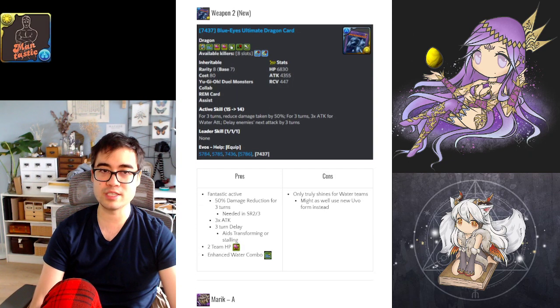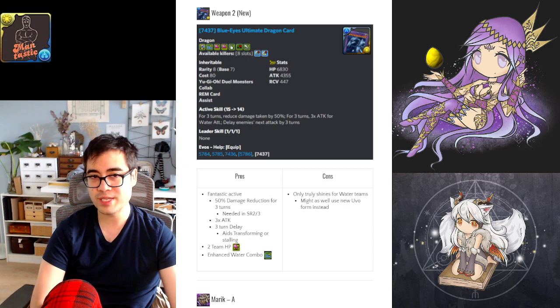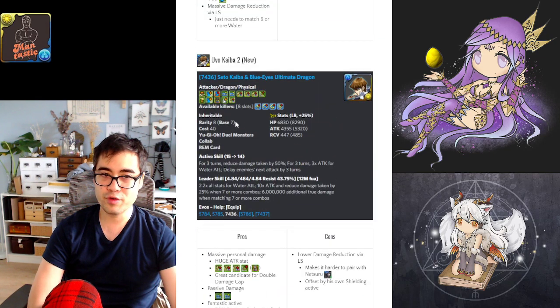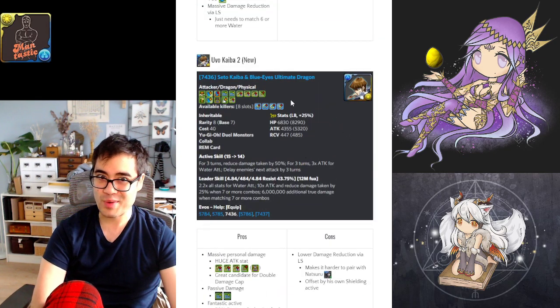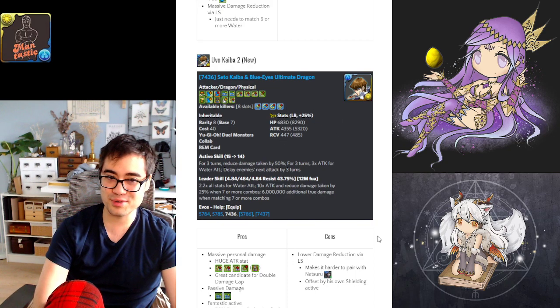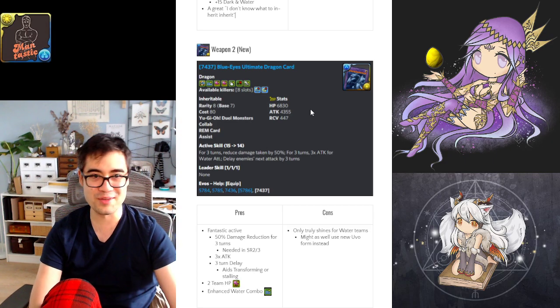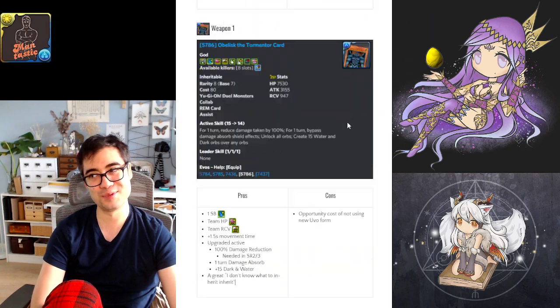Kaiba's second weapon assist is more streamlined to mono water teams. I feel like you might as well just run him as a sub or leader instead, because the active skill is the same as his Yuvo form. I'd rather just run him as a sub or leader directly since it's so good.